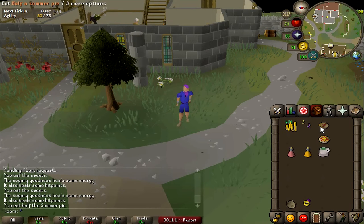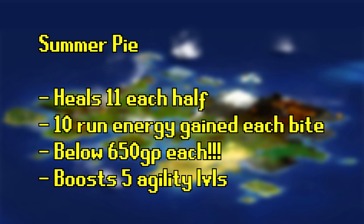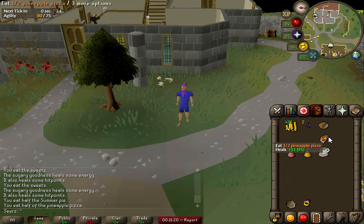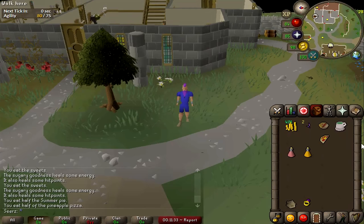The next one is summer pie — this is probably the best out of the whole lot. This pie is 650 GP, heals 11 HP each slice which means 22 total, heals 10 run energy each slice eaten, and gives you a plus 5 agility boost. This is great for blue dragons, Cerberus, God Wars, or anything where you have to run and need food. 10 out of 10, I would definitely buy some.